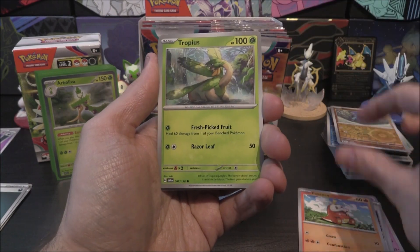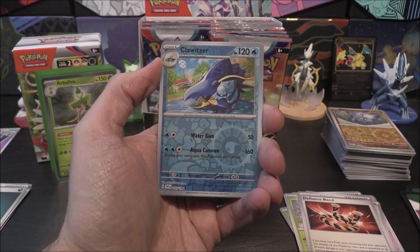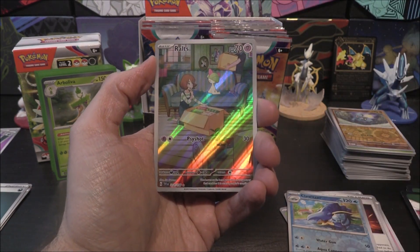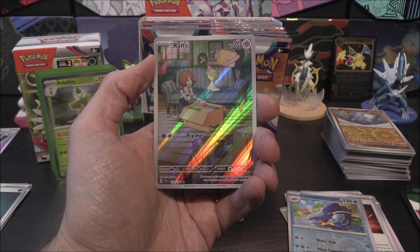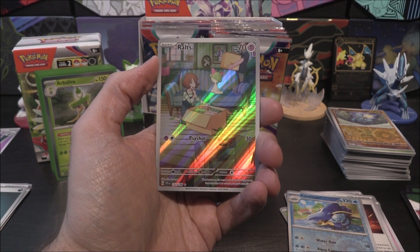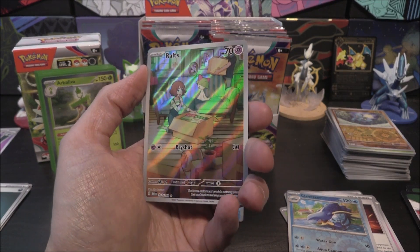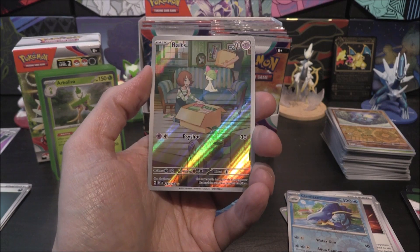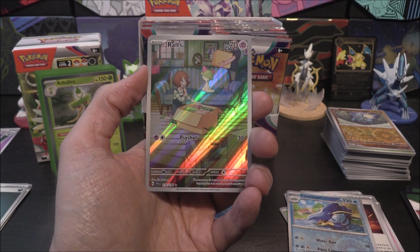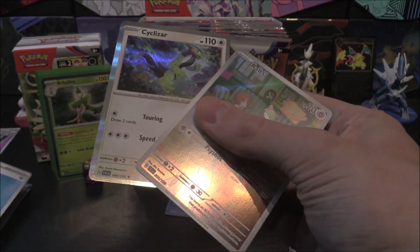Next pack: Kirlia, Switch, Fuecoco, Tropius, Mezooza, Heracross, Defiance Band, Clodsire — I've got so many of this holo already. Clodsire as the first holo. This is part of the story — it's like Ralts into Kirlia into Gardevoir. There's different art rares that make up a story. We've got the first one, which is pretty cool. Looking to try and get all three — it'd be quite nice to have them in a binder going across, even if I wouldn't play them. They just look really cool.